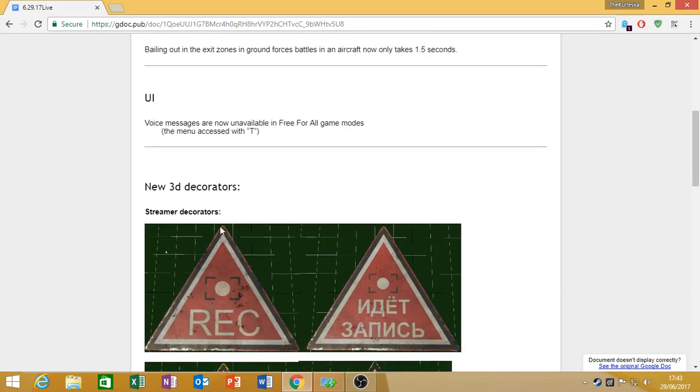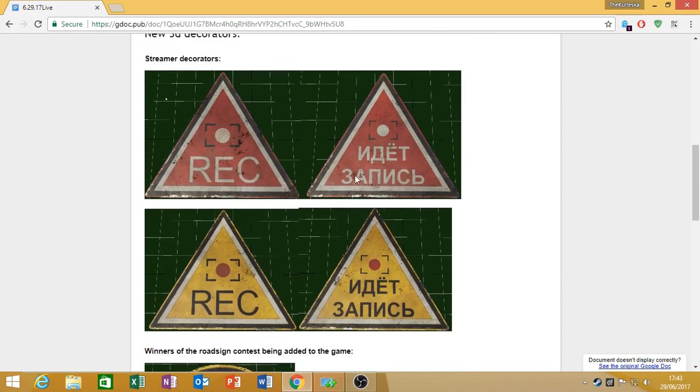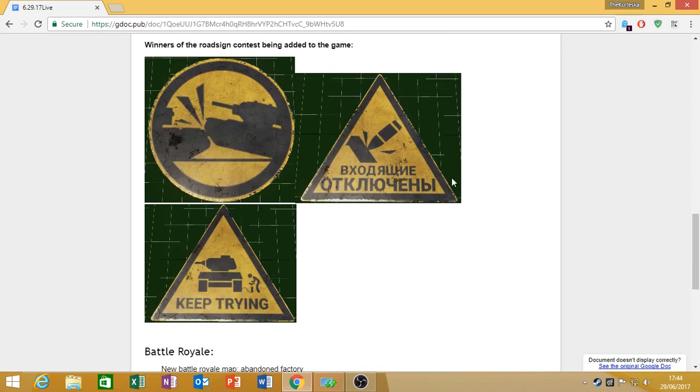Moving on to new 3D decorations. They've added decorations for streamers — currently they're in Russian, so I'm assuming these are in-house, like unique decals for super testers. They've also added signs belonging to the road sign contest that happened about a month ago. There are three new signs and they'll probably be available to buy.